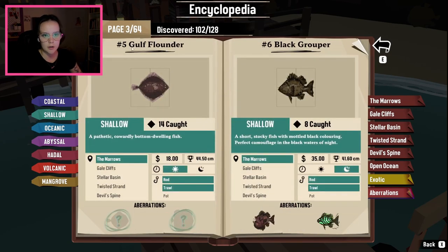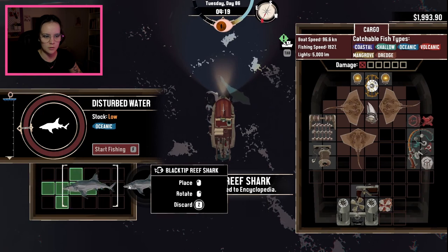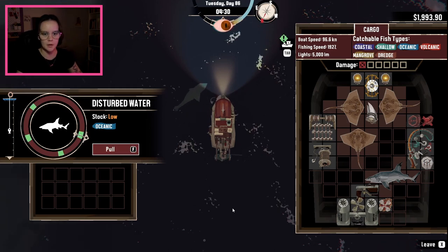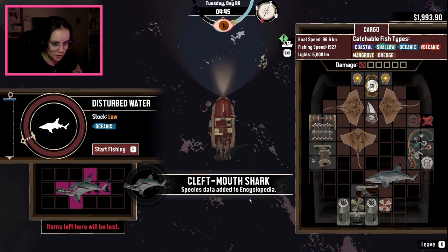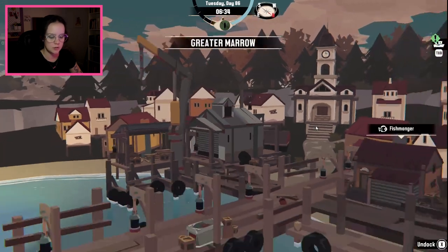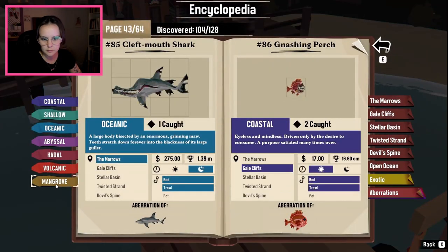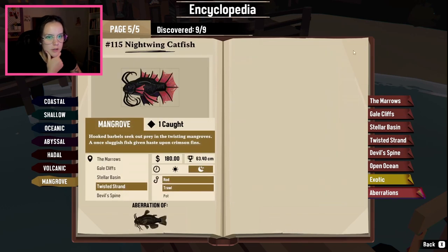We're looking for the aberration of the gulf flounder right now. Oh, blacktip reef shark. Got it. Oh, cleft mouth shark. Very good. Did I get all of the fish in mangrove last time? I can't remember.